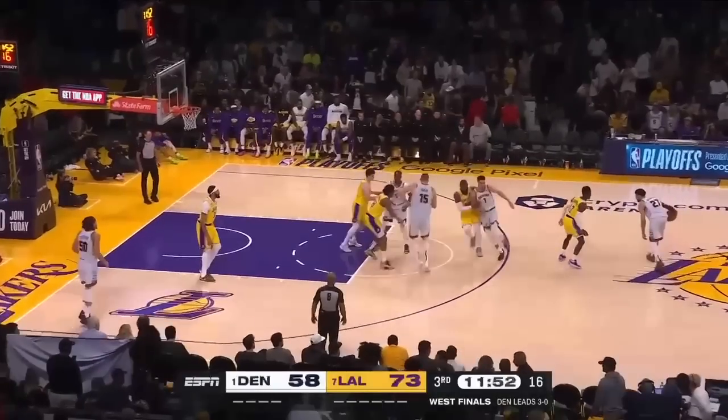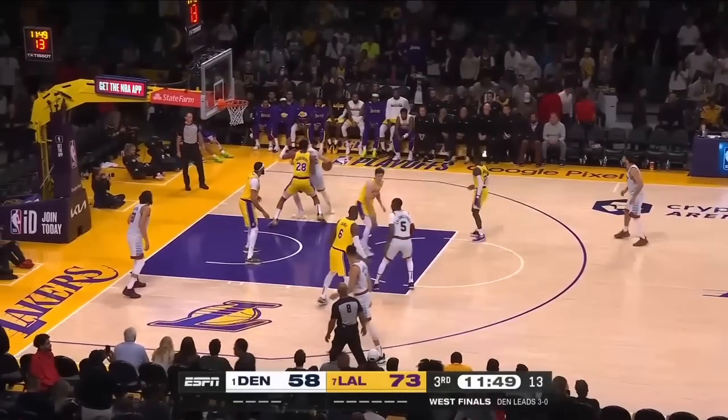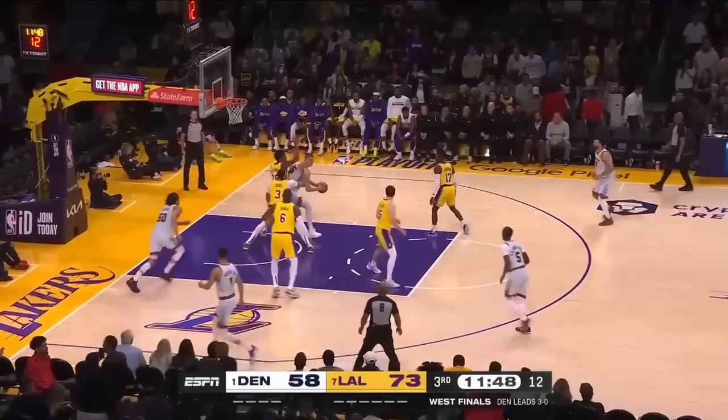So much about guarding Jokic in the post is about where he catches it. Rui Hachimura cannot go up the gut of this down screen — you've got to go over the top. And Austin Reeves has to get attached with his arms out so Jokic can't curl. Rui Hachimura goes up the gut, so you're not even guarding Jokic's post until he's on the block. Next possession.